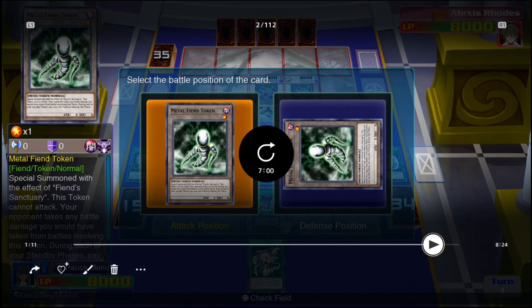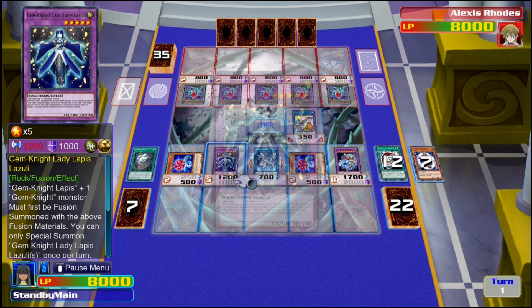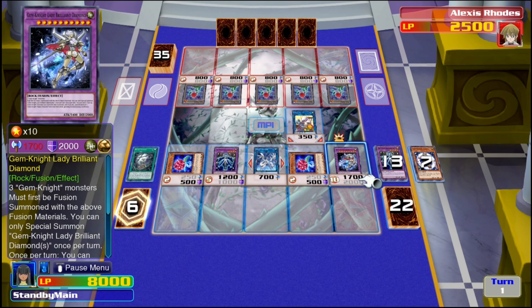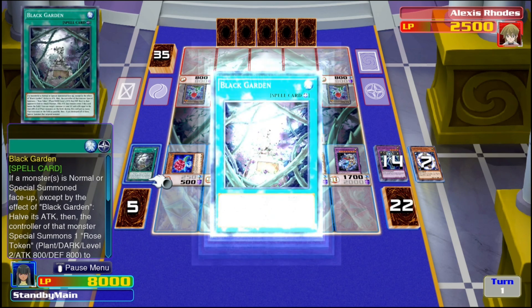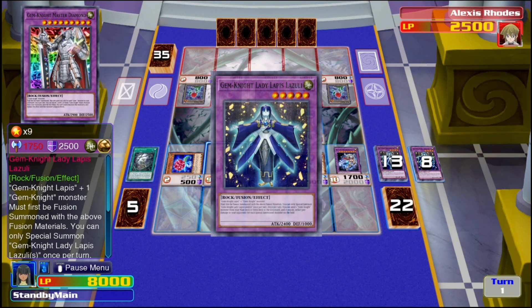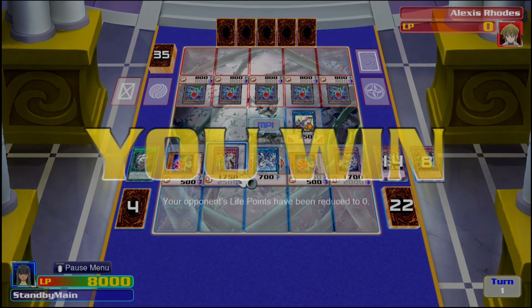Out comes Rescue Rabbit — give your opponent a token. Since this deck summons a lot, you keep giving the opponent tokens. So by the time we reach the end of the combo, Lady Lapis and the opponent's five tokens combined with our six monsters lets us do 5500 damage on the first turn. Then we use Brilliant Diamond's effect to replace Lady Lapis with Master Diamond and do another 5500 damage — totalling around 11,000 damage to your opponent on the first turn.